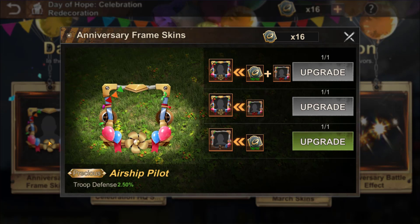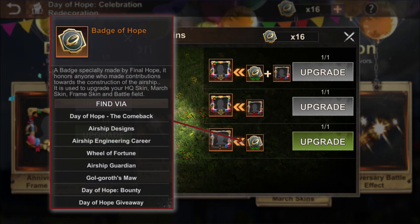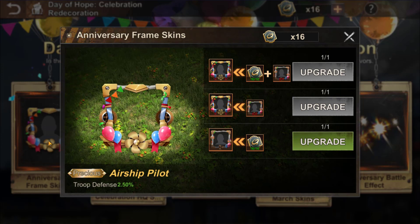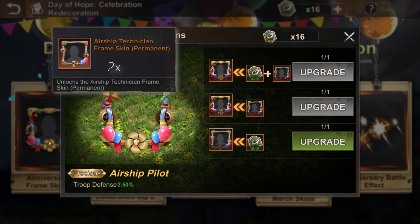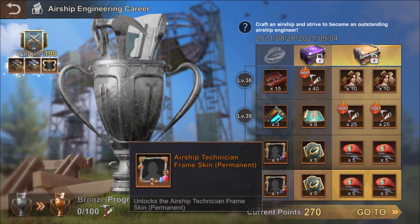Let's start with the frames — you're going to have several choices, and I'm going to advise you on how to get both frames in the smartest way possible. As you can see right here, you have three choices: you can get a frame for 10 badges of hope, you can get a frame with a bigger bonus by exchanging a basic frame and 10 badges of hope, or the third choice requires two basic frames to exchange for one with a bigger bonus.